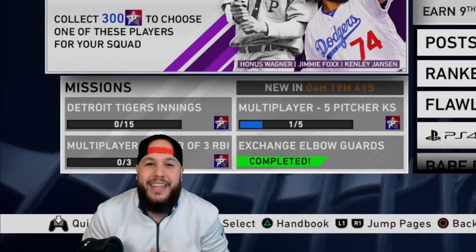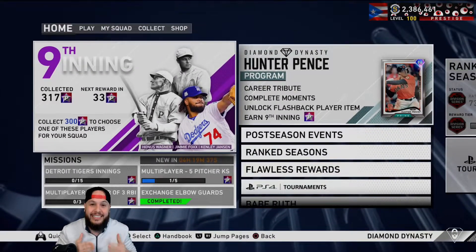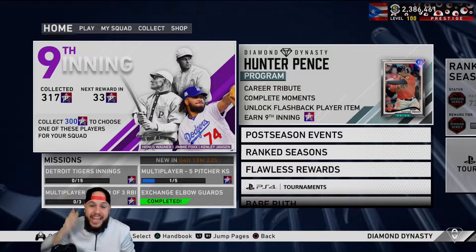Yo YouTube, what is going on? YeYo here bringing you another MLB The Show 20 video. This time we got a debut with one of the new ninth inning bosses. As you can see, we made it to 300 stars. We went ahead and picked what I think can be the best catcher in the game, Jimmie Foxx. We'll go over his attributes in just a second, and the reason why I picked him over the others, but we may also have a double debut depending on how the game goes.